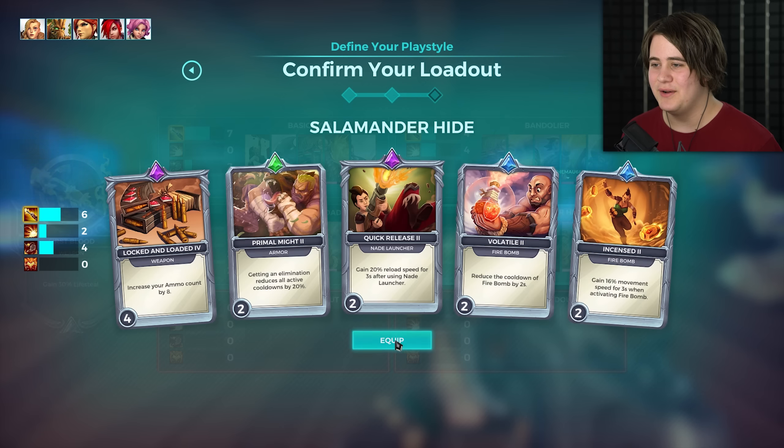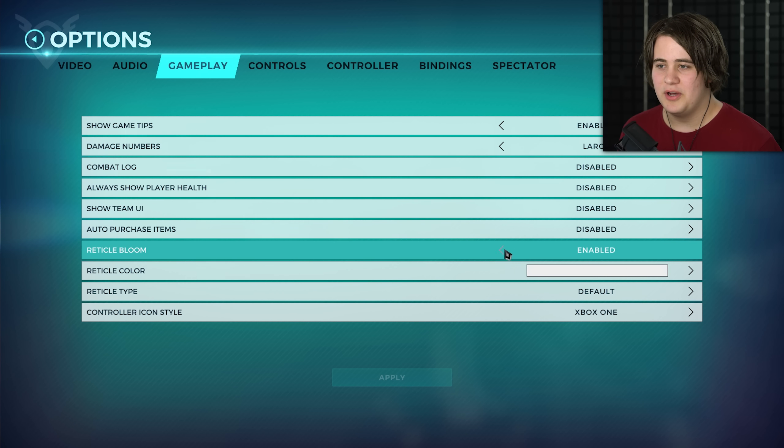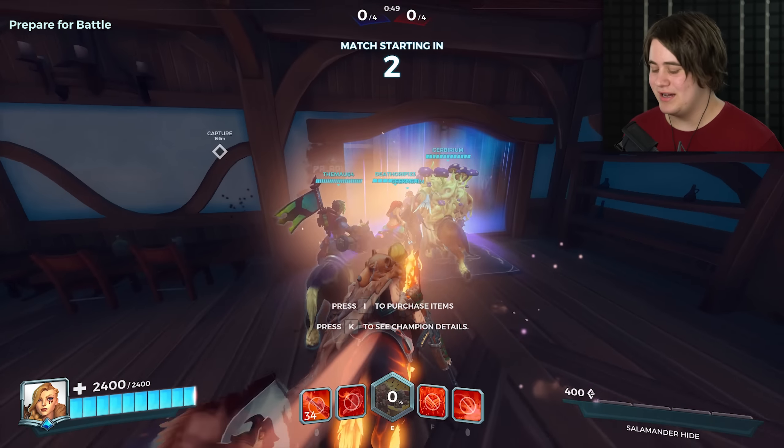Why is there a button for edit loadout there? I didn't know that was there. Radical bloom - off. Fantastic, that's way better. I'm glad that one of you guys told me to do that the other day.